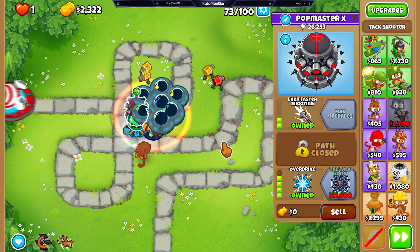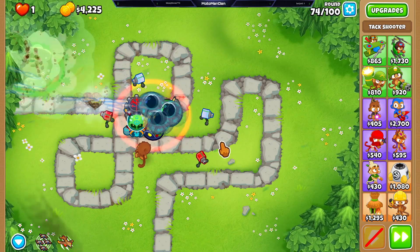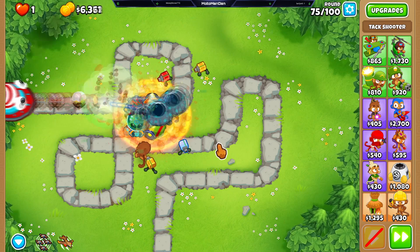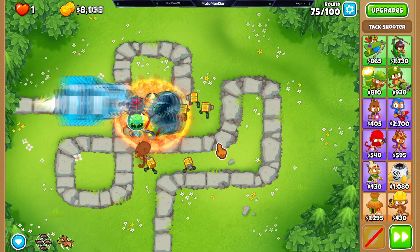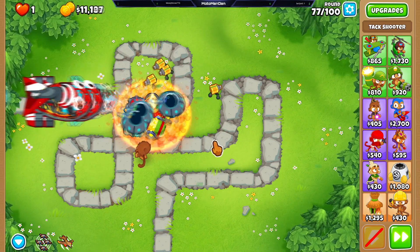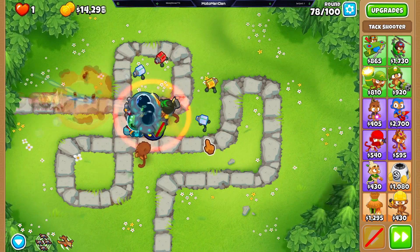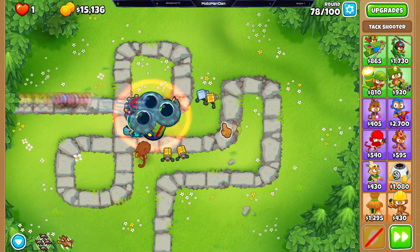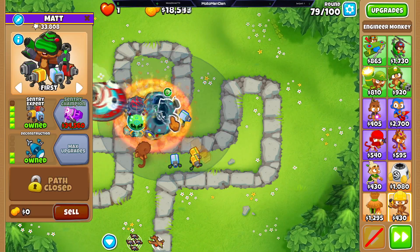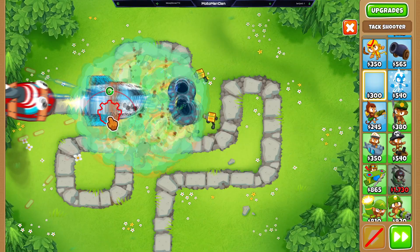If I had it replaced where Etienne is, it would actually do less damage until they got farther down, and then it would be more of a balloon popper — which I already have plenty of. My only real weakness is probably DDTs, but the ring of fire is just so good, and the inferno ring is absolutely insane. I really think we could probably beat the game with just this, maybe with the tack zone, because the BAD has a lot of health.